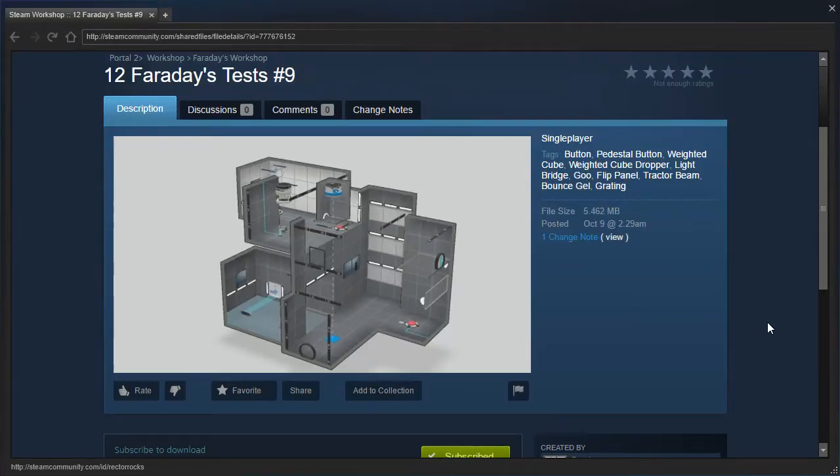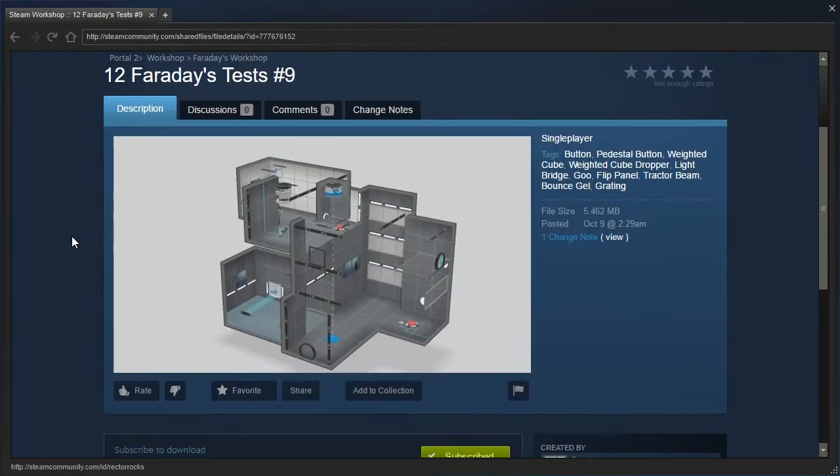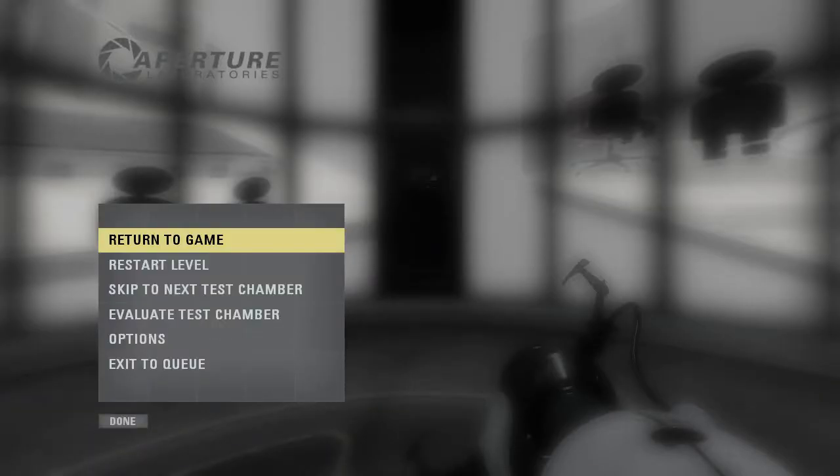Hey guys, I'm LB, and we are back for more 12 Faraday's Tests! Continuing on with number 9. No description, as usual, but we can see that it has a button, a pedestal button, a weighted cube, a weighted cube dropper, light bridge, goo, flip panel, tractor beam, bounce gel, and grating. Alright, let's get into it.